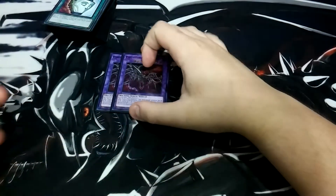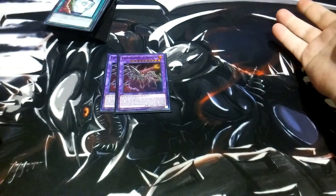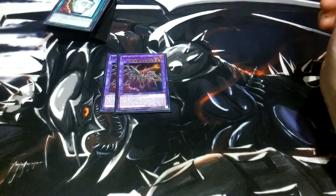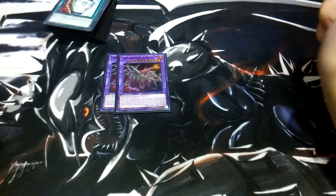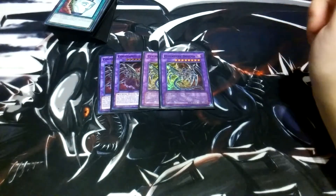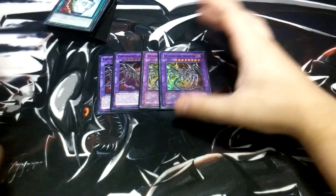Let's get into the extra deck. We're going to play two Cyber Darkness Dragon. If it is special summoned, you can equip a dragon or a machine monster from your graveyard to it, and it gains attack equal to the original attack of the equipped monster. While it's on the field, if your opponent activates a card effect, you can send one equipped card from this card to the graveyard to negate the activation and destroy it. Then we play two Cyber Dark Dragons — it's the easier of the two to go into. If you special summon it, you can target a dragon in your graveyard and equip it, and this card gains 100 attack for each monster in your graveyard, which is super nice.